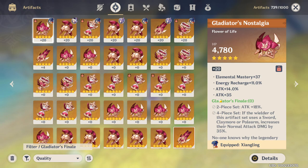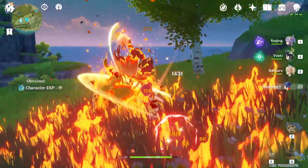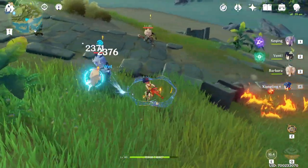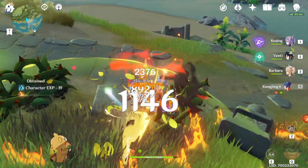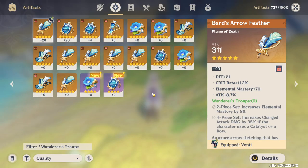Last but not least for the five-star artifacts, we have Gladiator's Finale. This is probably one of the most versatile sets in the game — the two-piece gives you 18% attack, nothing special but you can't really go wrong with it on most characters. The four-piece is a lot more niche: the character must use a sword, claymore, or polearm, and it only increases their normal attack damage by 35%, which is a very big multiplier. I originally had the full set on Keqing but felt limited not being able to use her charge attacks, so I swapped back to just the two-piece for that 18% attack. The four-piece will be good for someone like Razor, who gets most of his damage from basic attacks, and Xiangling as a main DPS can also get away with doing basic attacks.